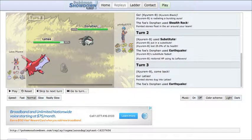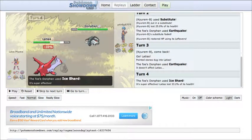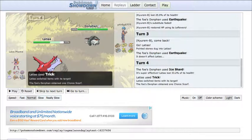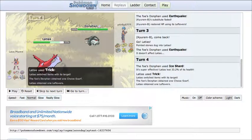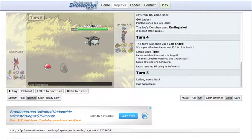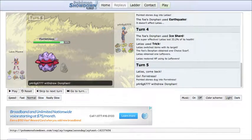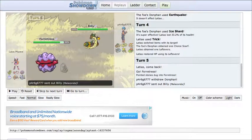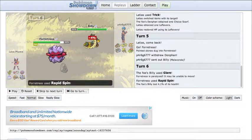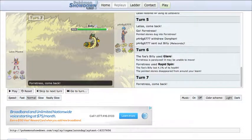He predicts my Earthquake and goes to Latias. I kind of make a bad move here and I regret this throughout the rest of the battle. I stay in because I didn't want to risk him setting up Calm Minds or a Substitute, and I go right for Ice Shard. He tricks a Choice Scarf on me and steals my Leftovers, which kind of cripples my Donphan — not worthless, but not as good. He sends in his Forretress, and I didn't predict the switch. I expected him to stay in and went into Malaconda to try to counter his Latias. I used Glare for no real reason — I didn't think Forretress could really hurt me.